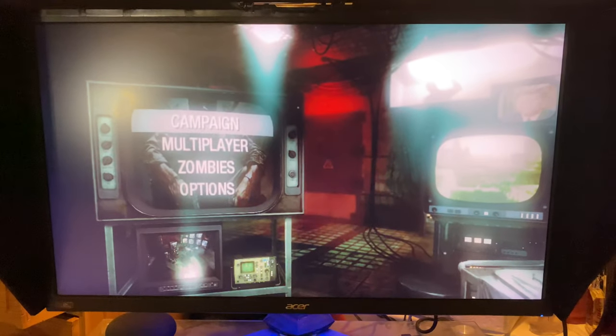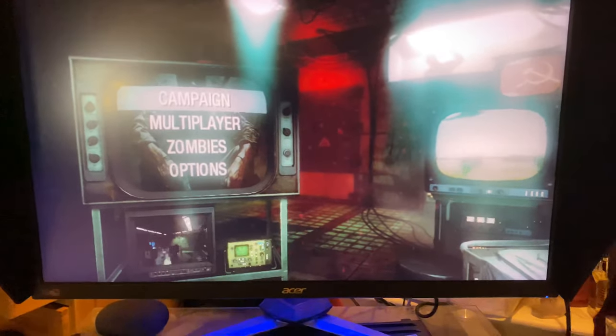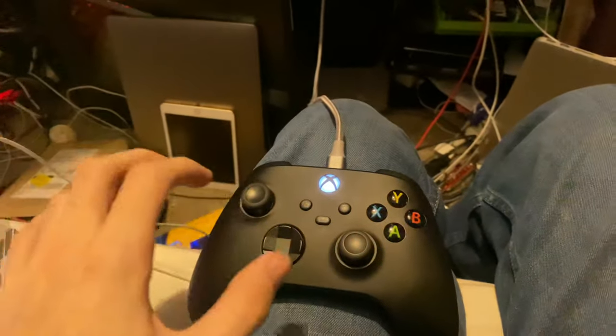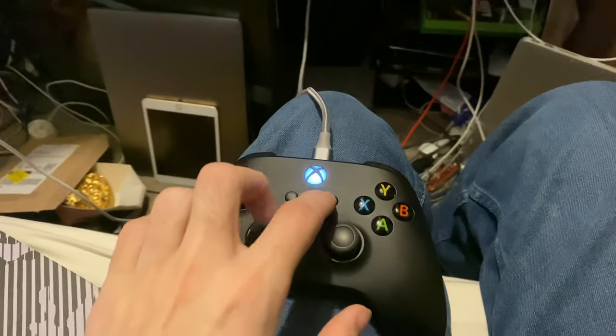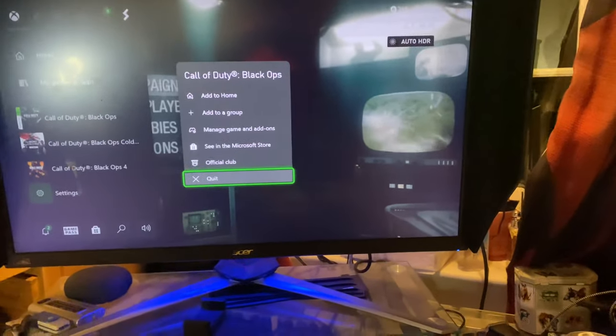If you're unable to connect, then what you want to do is close out the game. If you don't see that on Xbox One, find the game, press Start, and then just find quick resume, and just reload the game, and you should be good to go.